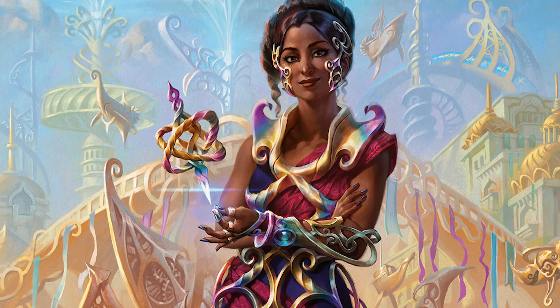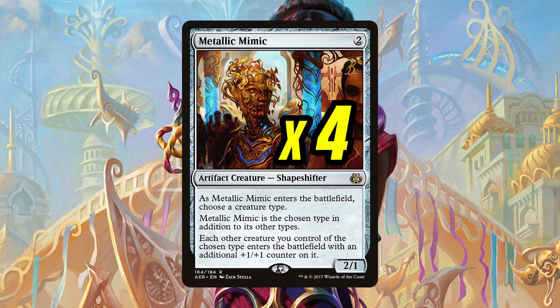Moving up to the two mana slot, we have the tribal maker Metallic Mimic — a great way to make our Thopters 2/2 and higher. The Mimic provides terrific momentum moving forward, as well as giving us Improvise tappers.